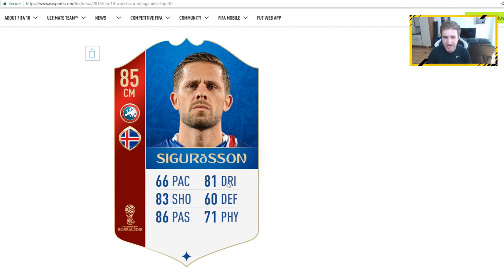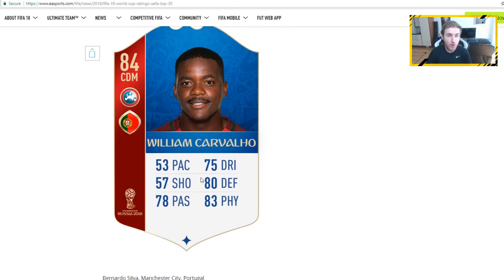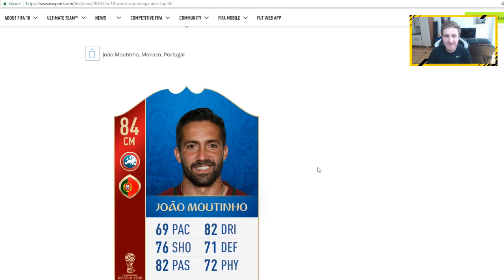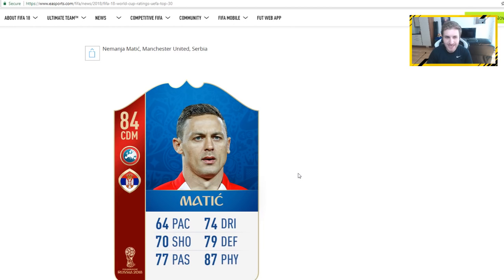We have Sigurdsson there with an 85 rating — maybe a bit of a surprise, but it's still a very nice card with 86 passing. Rui Patricio, a nice goalkeeper card at 85 rating. Piszczek from Dortmund and Poland with an 84 rating as a right-back. William Carvalho from Portugal with an 84 rating after a very good Euros. Bernardo Silva, his international teammate, has 90 dribbling on his 84-rated card. Joao Mario, left mid from West Ham and Portugal, also 84 rating.